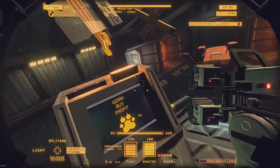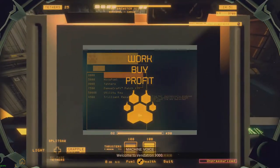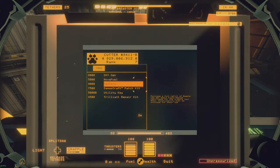Once you get in-game here, you'll immediately see this thing off to your left. This is where you can replenish your supplies, such as oxygen, fuel, and tethers — which you'll get to in a second. If you damage your suit, you can use this to repair utility keys. The trilliant repair kits are what you use to repair the integrity of your tools.